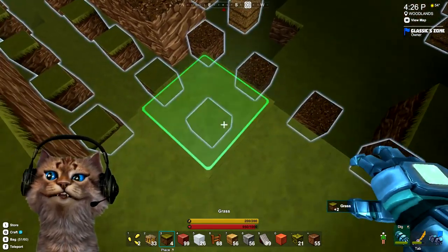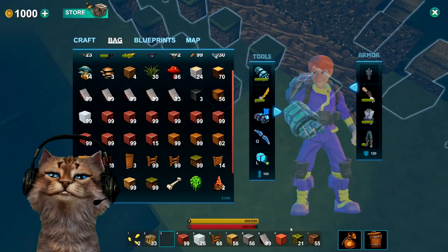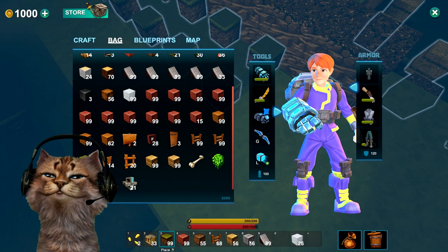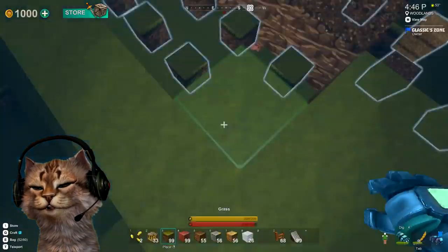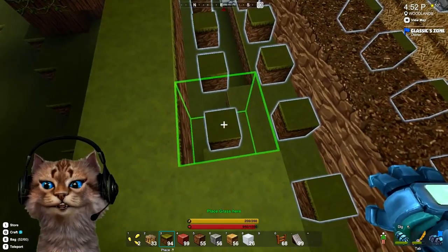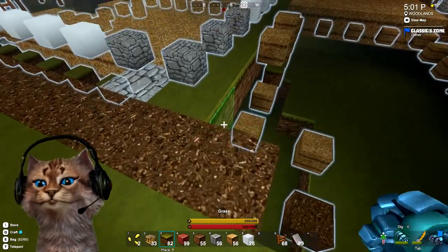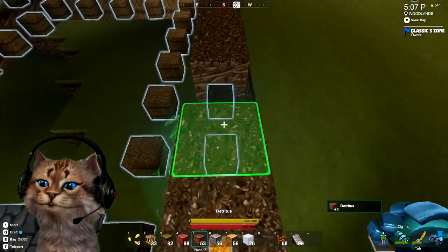Let's take that out and we need more grass. We're using a lot more of these — let's put them in order to make it a little easier. Let's keep going. If you guys like the blueprint we've done here, maybe we'll try another one just for the fun of it. The blueprints seem to be fun — kind of like a 'let's build' sort of deal.